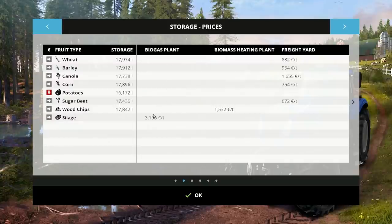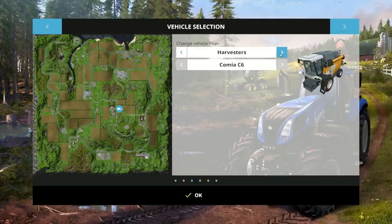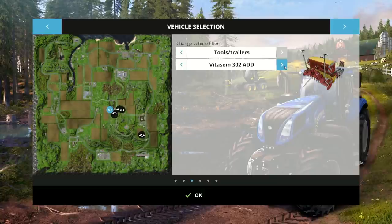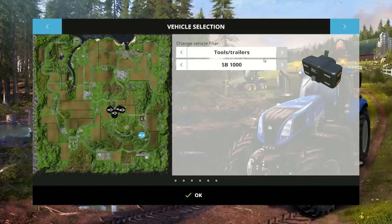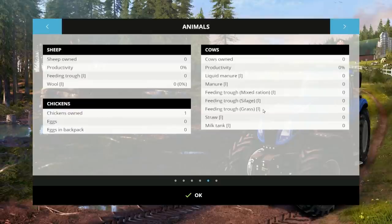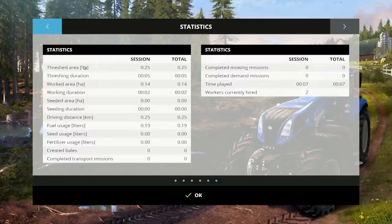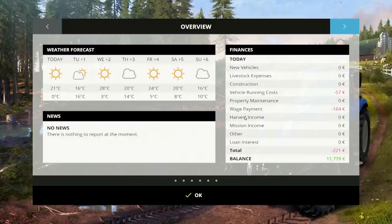Storage, biogas. This is way a lot better now. There's the map - change vehicle filter: tractors, harvesters, tools. It even tells you exactly where stuff is. Growth, fruit types - lots of stuff planted. Sheep owned, cows owned - zero, zero. Threshing dairy stats, seed usage, fuel usage. Really cool, gives you all that data.